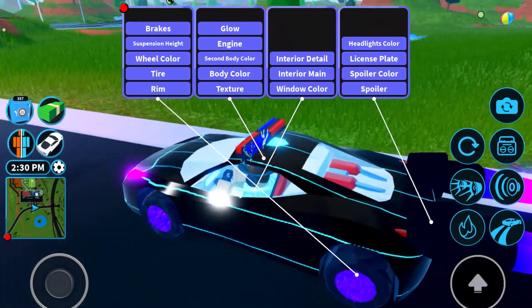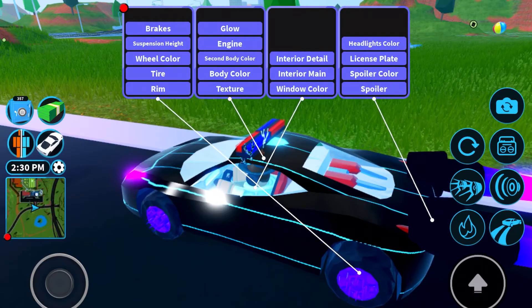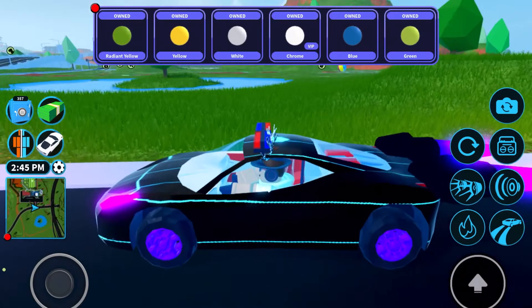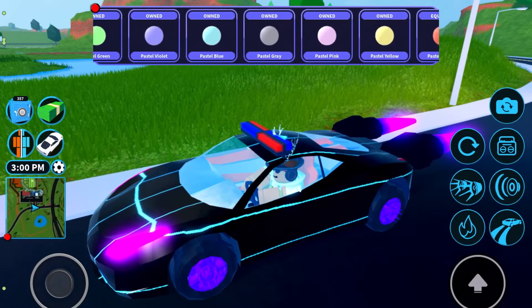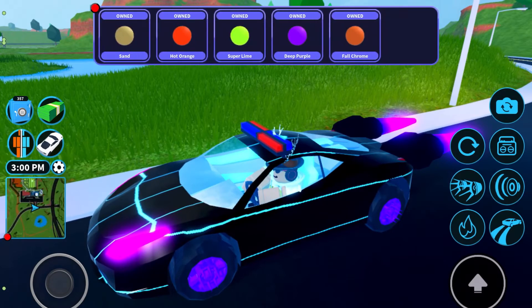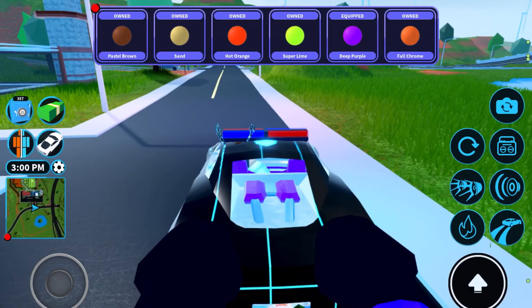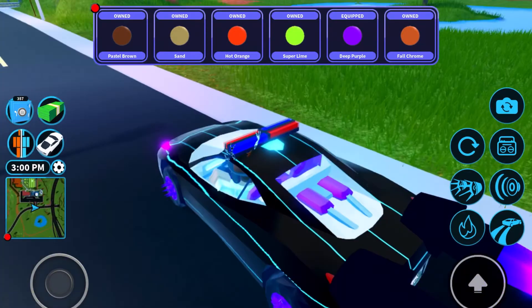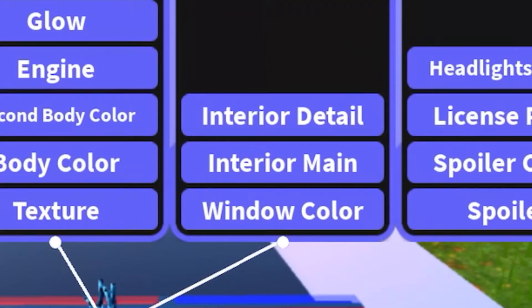Going into the customization menu — you can actually customize the engine too, by the way. I thought it was under interior detail, but either way, you have that option as well.